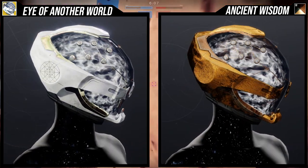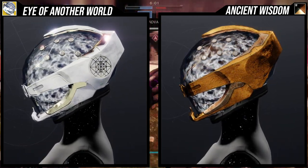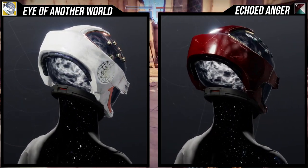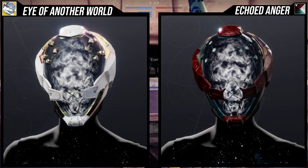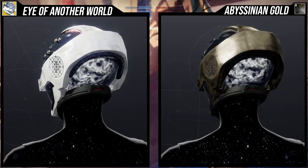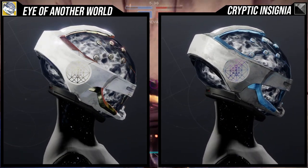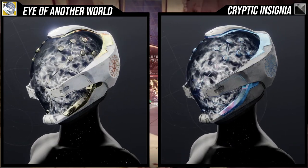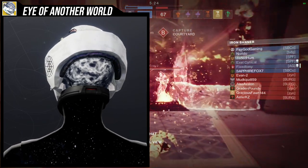Since the smoke stays white, certain shaders work better than others. Ancient Wisdom looks really cool with it. Echoed Anger looks pretty cool too. Abyssinian Gold I'm not a fan of — the main color on plate armor becomes that brown, which I've never loved. Cryptic Insignia is honestly the best because the white smoke pairs really well with the white plate armor and the blue accents look great overall.